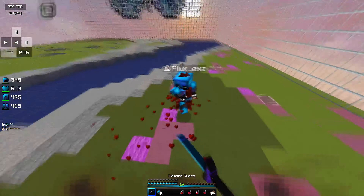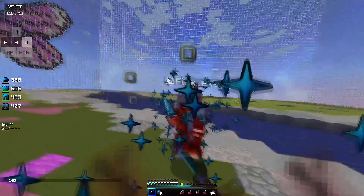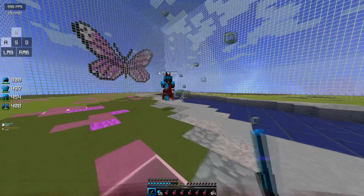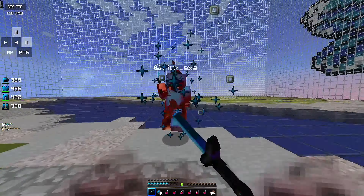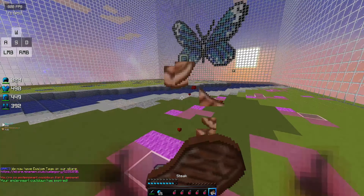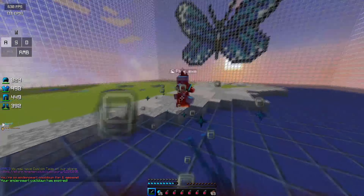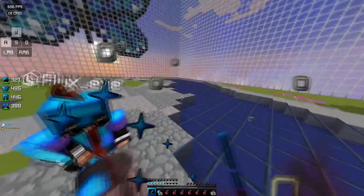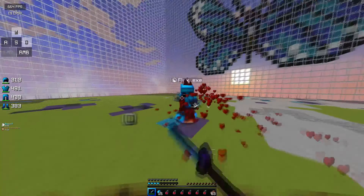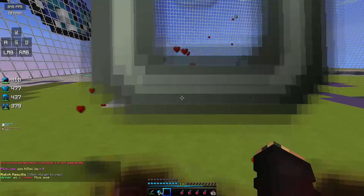Another way I learned how to W-tap was to W-tap every single time I get a hit. I noticed whenever I W-tap, I got a lot more combos in and they took a lot more knockback compared to when I just single-tapped. So if you want to get that extra hit in, just W-tap whenever you land your first hit and sometimes you'll be able to extend the combo.